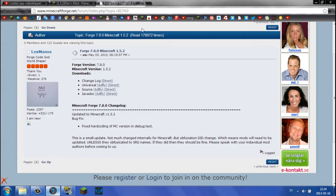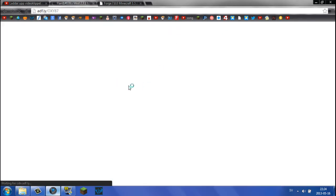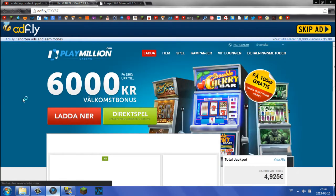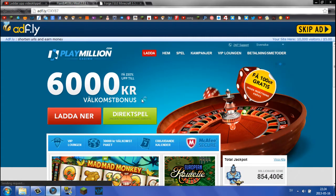So first off, download Forge. Once we have that, we'll download the actual mod. Step two: download the Flan's Planes mod version 2.3.1 for Minecraft 1.5.2. Click that link — it will take you to an AdFly link. Just wait for the timer and click Skip Ad only. Do not click anything else on the page, even if it says download, because those are just ads.